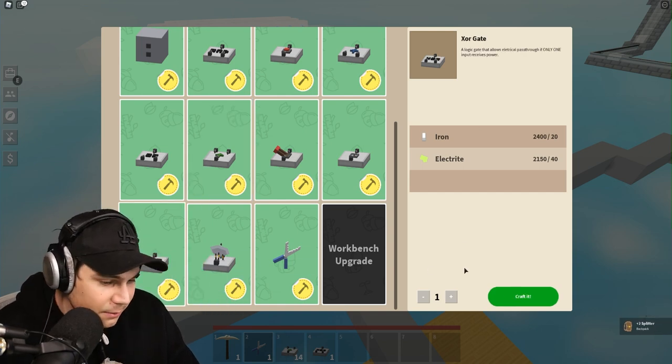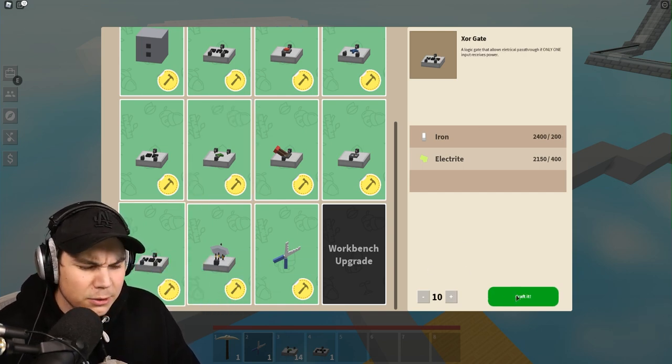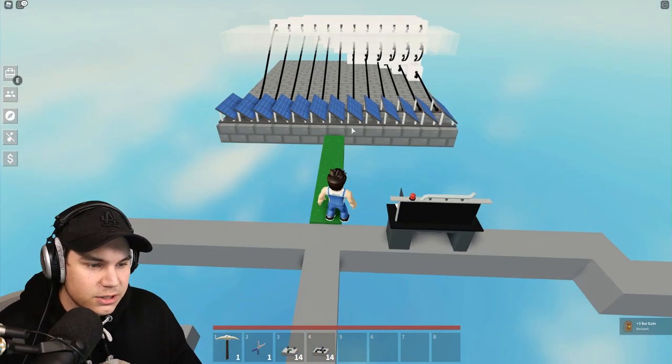Right now I have 14 splitters, and I'm also going to need 14 XOR gates. You might not need exactly 14 — I'm just getting 14 to be safe. Boom, 14 of each.